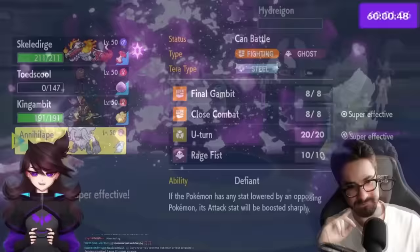With Meowscarada next to Skeledurge, the plan is Flower Trick and Torch Song in the same turn against Abomasnow. Abomasnow has Slush Rush making it fast in snow. A Cetitan's Ice Spinner does a ton of damage to Meowscarada, but the Focus Sash keeps it alive with one HP. Doubling into Abomasnow removes it from the field. Snow no longer does chip damage — instead it raises Ice-types' physical defense by 50%, which is why Flower Trick didn't do as much. With only Cetitan left against three Pokemon, Jaden easily picks up the win.